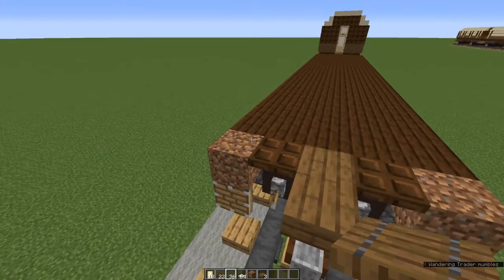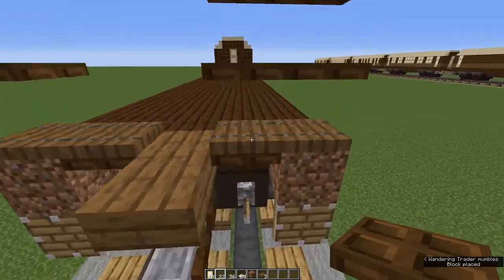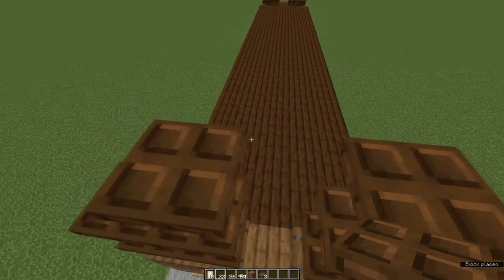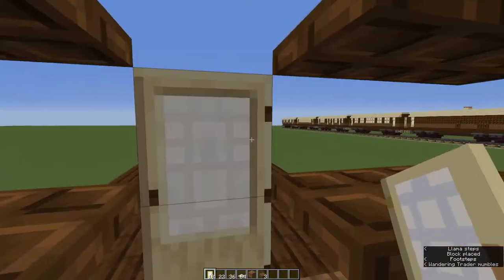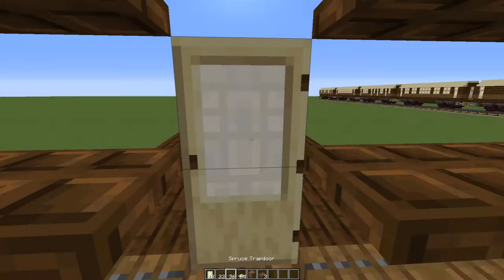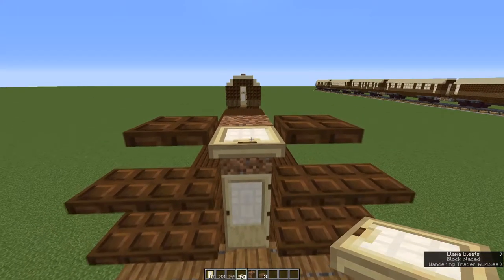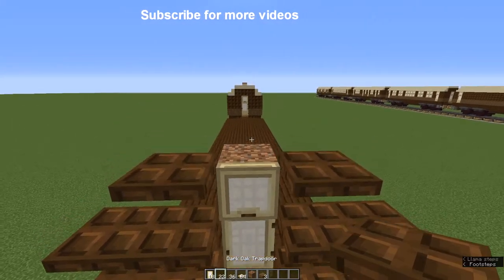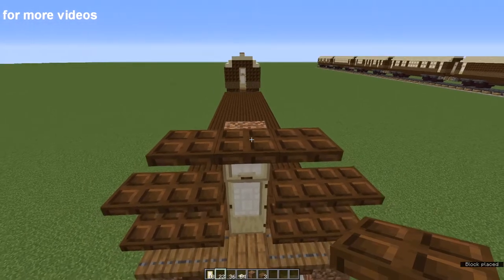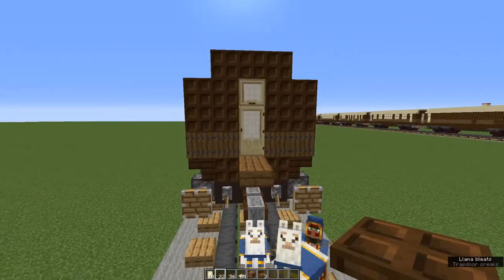Now on top of the waste blocks and the dark oak trapdoors, place spruce trapdoors. On top of the outer ones, two dark oak trapdoors, and the inner ones, three. Now stand on the spruce slabs and with a birch door, place it on the first of these dark oak blocks so that the hinge is pointing towards the non-platform side. Place a waste block on top of the door, and at the top of the waste block place a birch trapdoor so that when you fold it down, the handle is directly above the door. On top of that birch trapdoor, place a dark oak trapdoor. Get rid of the waste block and fold all your trapdoors up or down to form walls. Get rid of the waste blocks. There's an end. Repeat that at the other end.